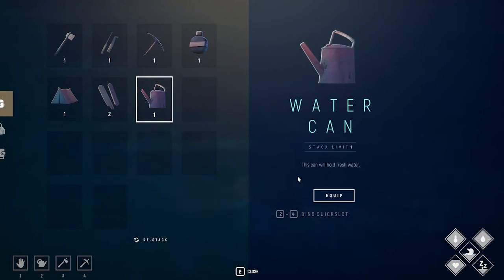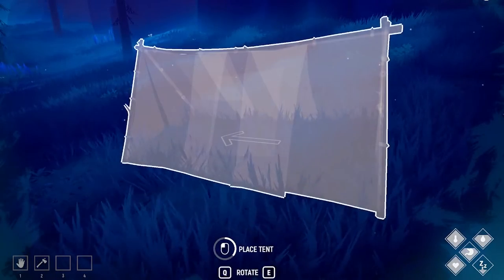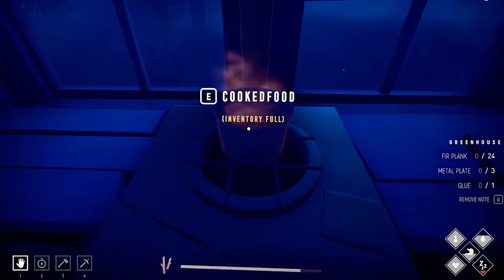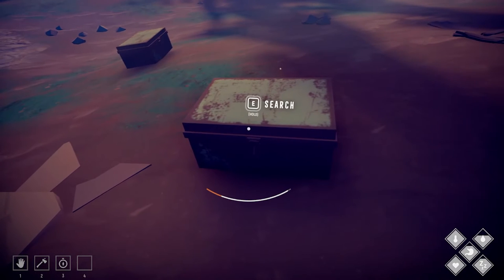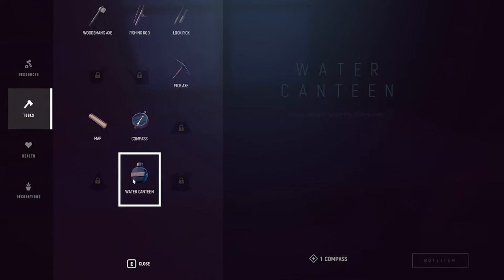As you progress, surviving will get easier as you'll be able to craft a bottle to carry water, warmer clothes to maintain your temperature, tents to sleep in at night away from your cabin, and you'll also be able to cook better food. Not only does all of this make it much easier to survive, but it also allows you to travel further away from your cabin where you can find different resources to be used in more advanced crafting.